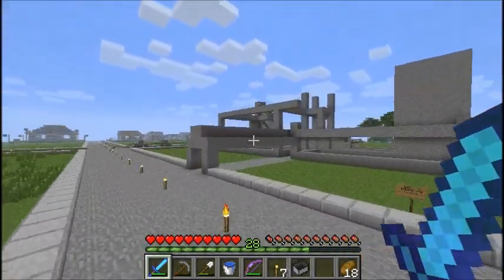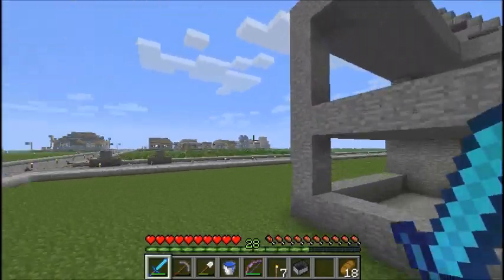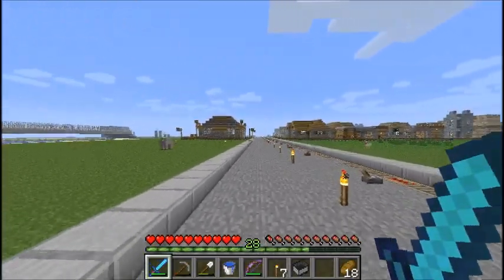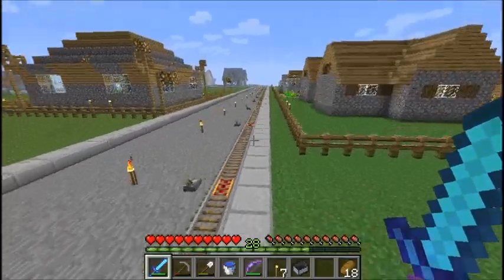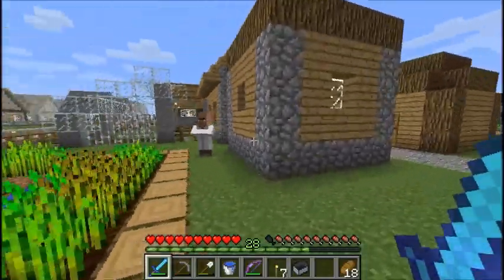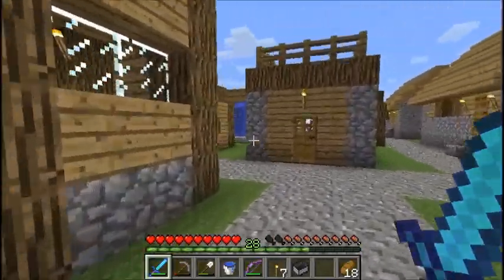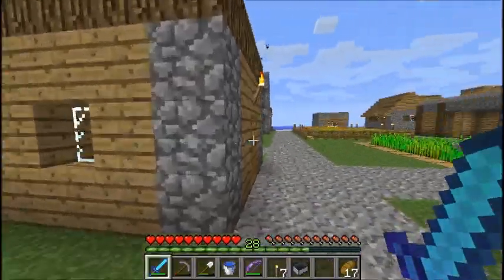Over here was a school building started by a guy named Hutch — never really got finished, he doesn't come on anymore. The frame's there and it could definitely be expanded. Across that bridge over there is Joe's house, which he built before we expanded the city back here. Then we have an NPC village — it's pretty populated but someone came through a few days ago and killed all the golems to farm iron, and we haven't seen another golem spawn since.